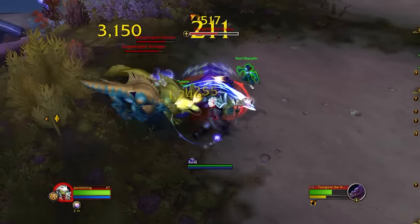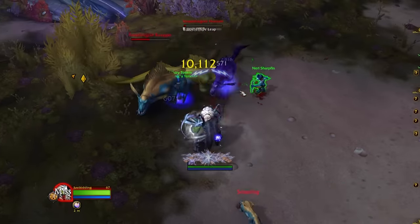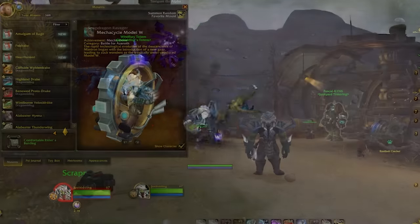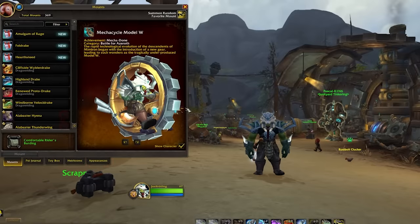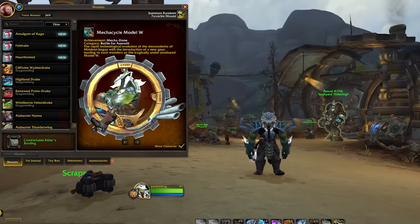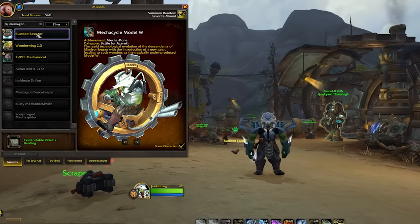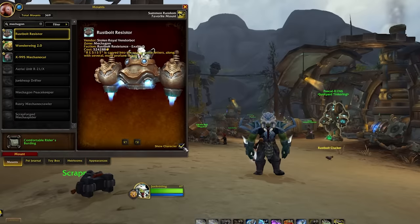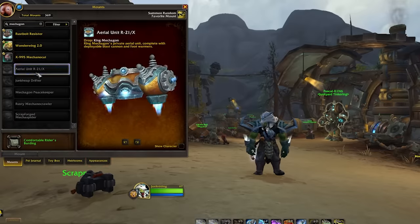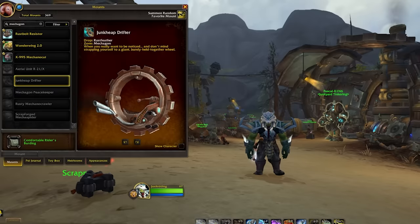Utilizing guides on Wowhead — which I'll link below — for both of the meta achievements is also very helpful. There's one for Nazjatar which unlocks the crab mount, and for the meta achievement of Mechagon you get to unlock the Mechacycle Model W, a really awesome looking mount. There's also one lookalike mount you can somewhat farm from a rare elite, which will see fewer people farming it due to lack of players on Mechagon — that's the Junk Heap Drifter.